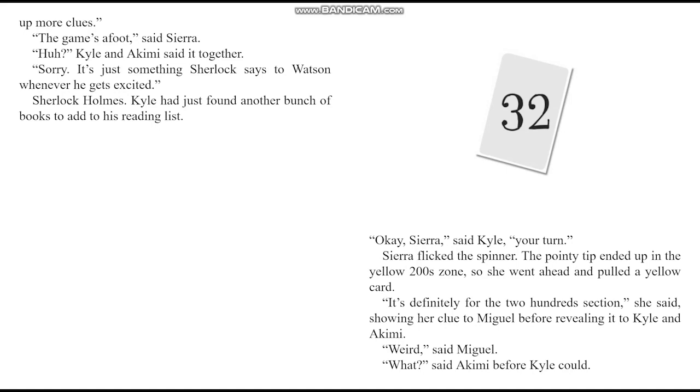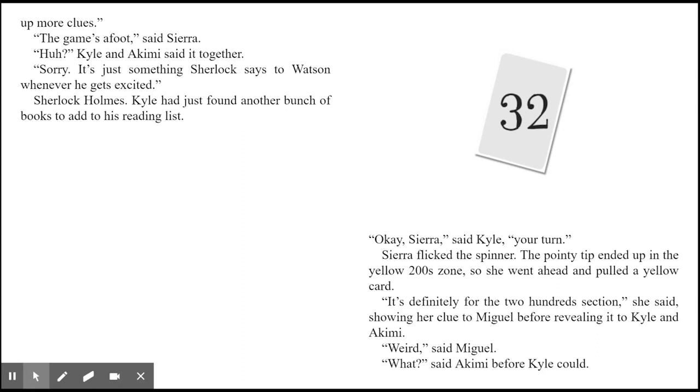Sherlock Holmes — Kyle had just found another bunch of books to add to his reading list. It's become a heated race between Kyle's team and Charles Chiltington, and things are starting to get heated with people choosing their teams. Chapter 32. Sierra flicked the spinner — the pointy tip ended up in the yellow 200 zone, so she pulled a yellow card.